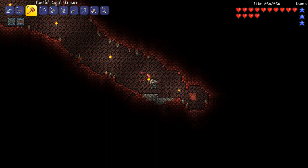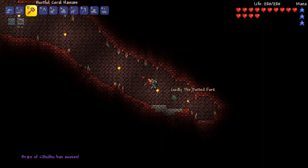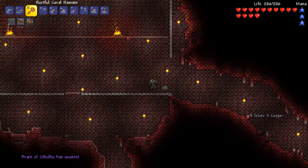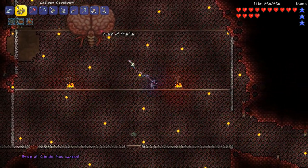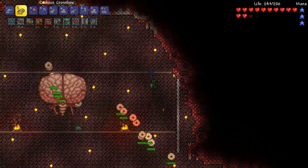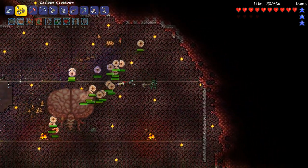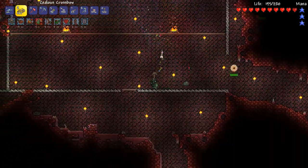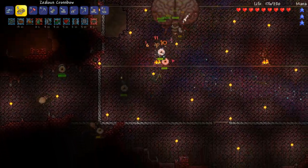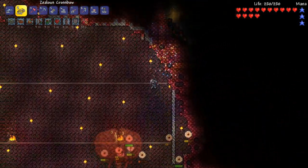Here we are back down in the crimson, about to smash our last heart. The only thing concerning me is can we make it back to the arena before the Brain spawns. Oh my gosh, a rotted fork, that's awesome! Oh man, where is this brain? Okay beautiful. Okay let's get our buffs on. We're gonna start with the jester arrows to hopefully get rid of a lot of these annoying little eyeballs.